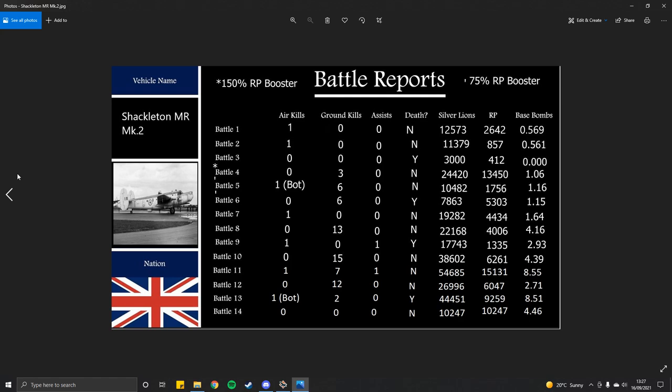Match 8 details noted. Match 9: 1 air kill, 0 ground kills, 1 assist, did die — 17,743 SL, 1,335 RP, 2.93 tonnes. Match 10: 0 air kills, 15 ground kills, 0 assists, didn't die — 38,602 SL then 26,996 SL, 6,261 RP, 4.39 tonnes achieved.